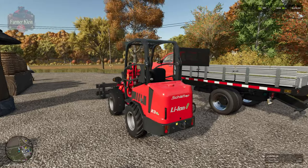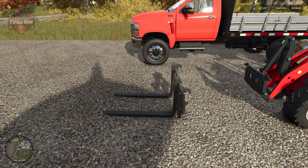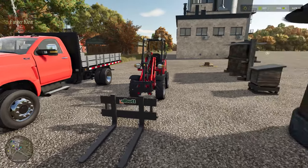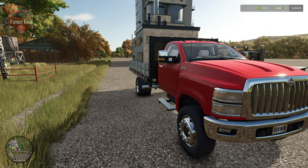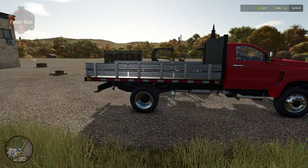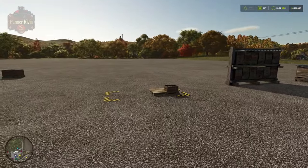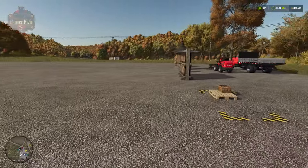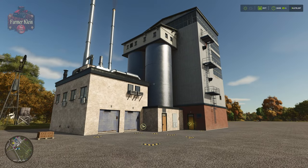You can use a front loader like this Schaefer front loader with a set of front loader arms in order to transport your honey pallets. You might also want a flatbed truck or trailer like this International CV Series in order to transport your honey to and from the honey spawn point and either a sell point or the production point at the cereal factory.